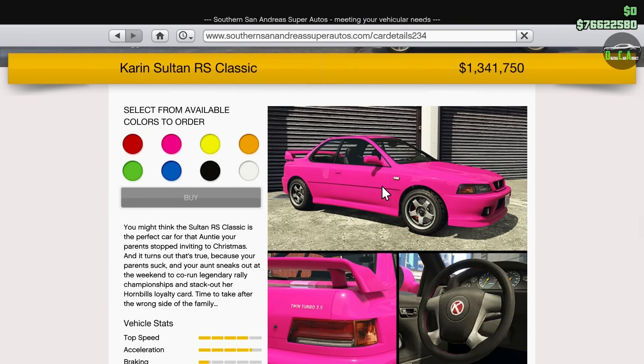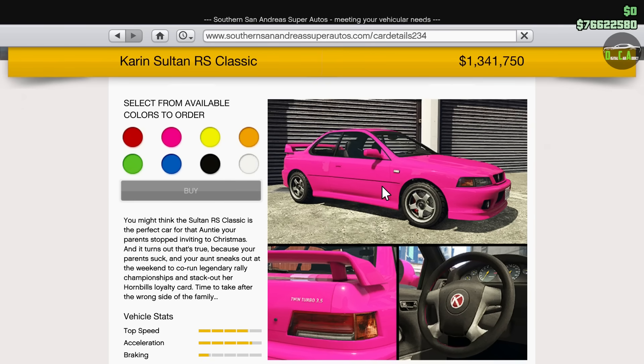We only have two drip feed vehicles left after this, which is pretty insane. This vehicle has a normal price of about 1.8 million, and the trade price, as you can see here, of about 1.3 million. I still get questions in the comments — trade prices unlock randomly every five rep levels, so every five rep levels you're going to get a random car unlocked. That's how you get the trade prices for these cars.